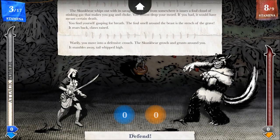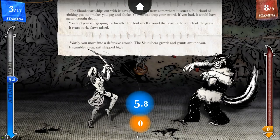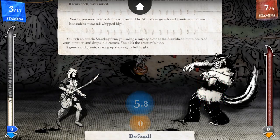It didn't do anything. Warily, you move into a defensive crouch. The skunk bear growls and grunts around you, stumbles away, tail whipped high. Because it knew I was defending — these creatures are more of a challenge so far. I think it would have attacked had I not defended. So it's stumbling away, tail whipped high. I'm going to cut. Still spending more attack power than I should. You risk an attack — standing firm, you swing a mighty blow at the skunk bear, but it has read your intention and drops in a crouch. You nick the creature's hide. Going to defend again. Let's see if it attacks this time.